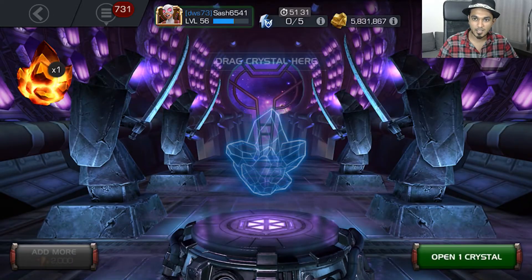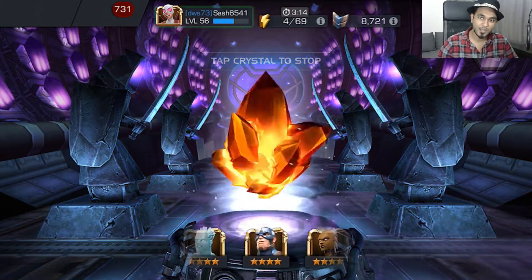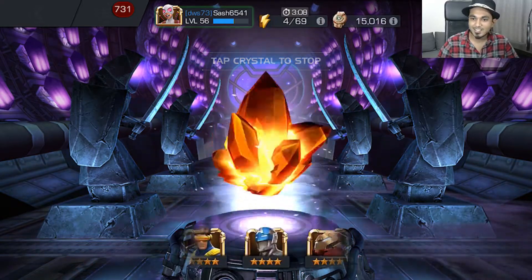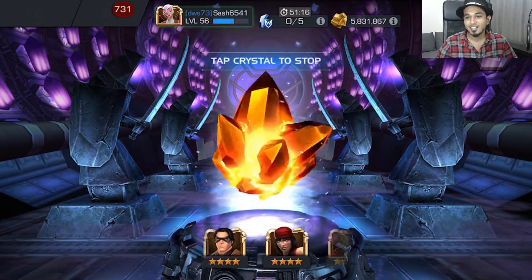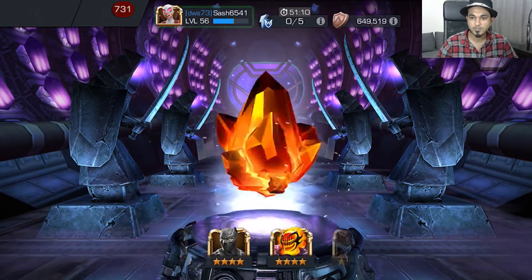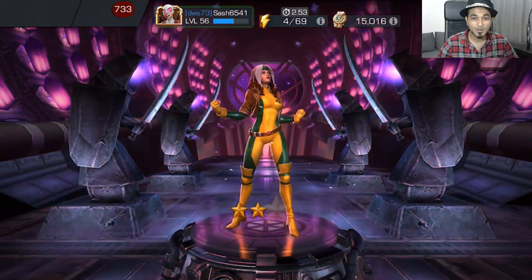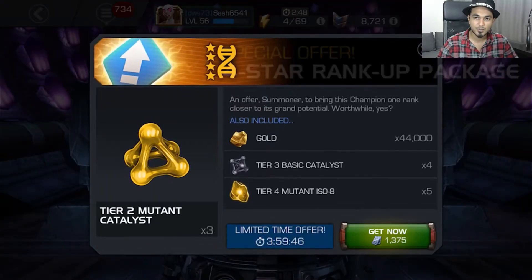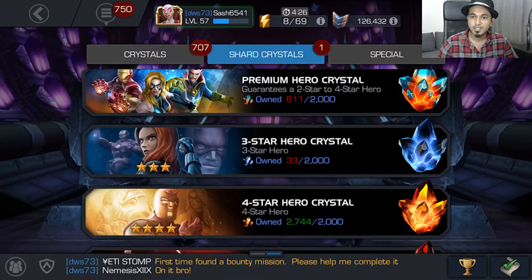Moving on to the second crystal — this was a couple days later. What do we have in store? Fingers crossed. I'm really, really hoping for that Stark Spider-Man. He's been added to the premium hero crystals as well as the 4-star crystals for a little while now. And we land on a Rogue! Very excited about this champion — I did not have her, so it was the first time. I also happen to have a 4-star mutant awakening gem, so that's really awesome.